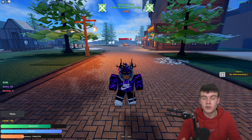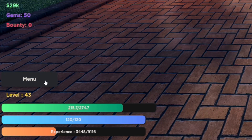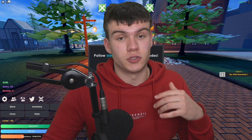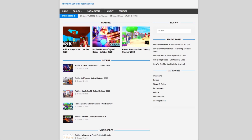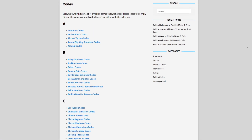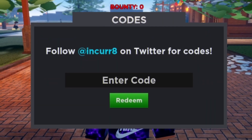If you don't know already, in Project New World to claim codes you're going to want to go to the left, click on the menu, then click on the Twitter button — next the code menu will come up. Also, if you're tired of hunting down YouTube videos for Roblox codes, I've got a solution: rblxcodes.com. On the website you can find game codes, reset codes, and guides — it covers over 1,000 Roblox games.